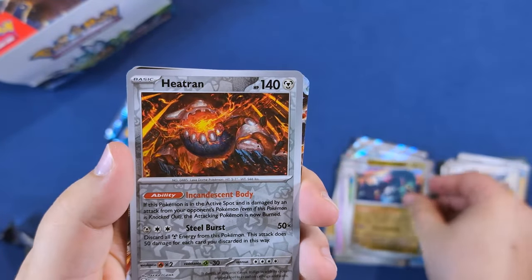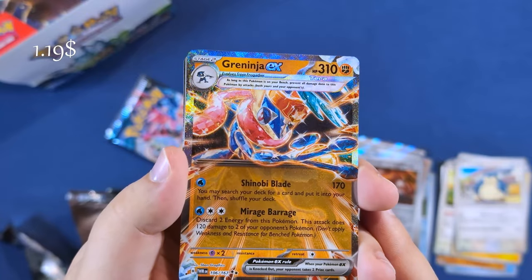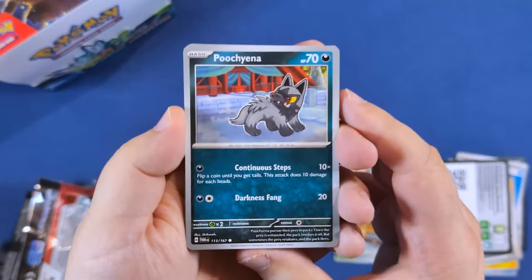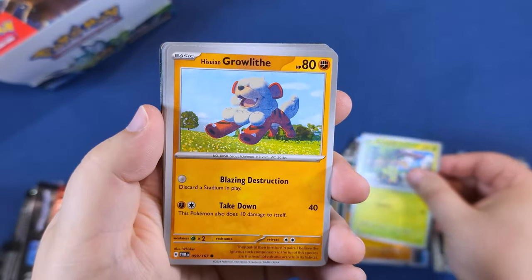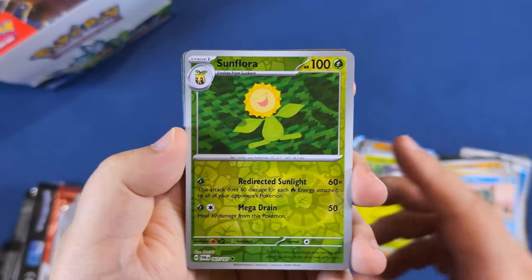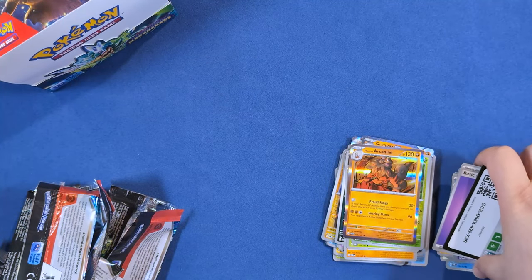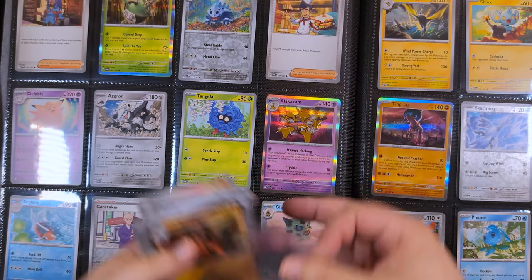I have a Greninja — $1.19. I'm not really sure that's always the case, because I kind of like the ultra rare for supporters — it's almost always a zoomed-in view of just the supporter character. But the special illustration always has a lot going on. So I don't know, sometimes it's cool, but I think it's a little bit better with Pokémon that you don't really need to see in that much detail.